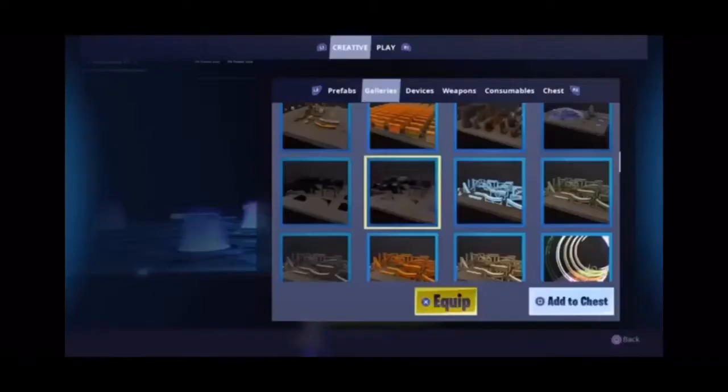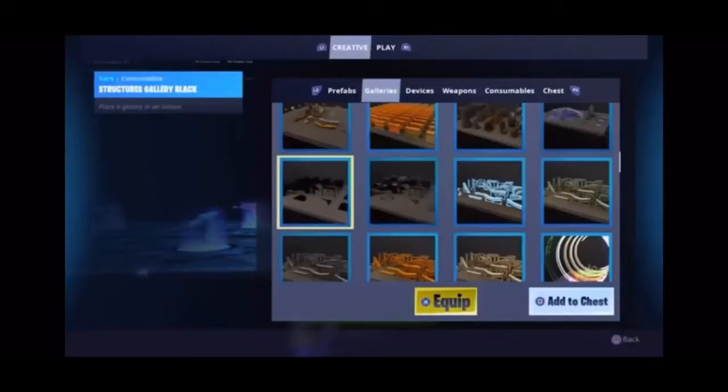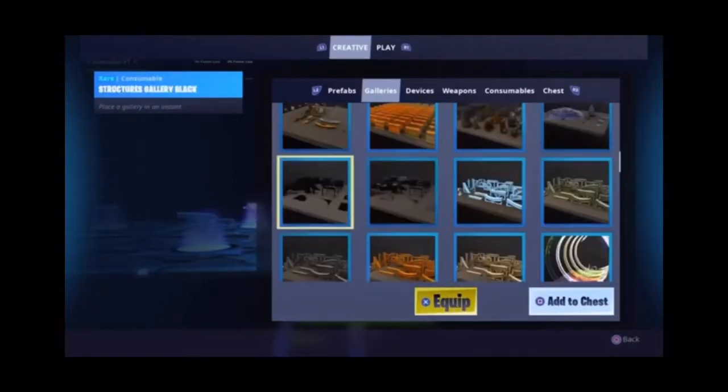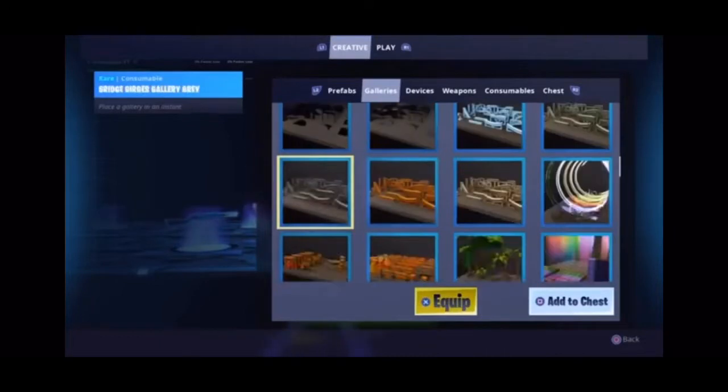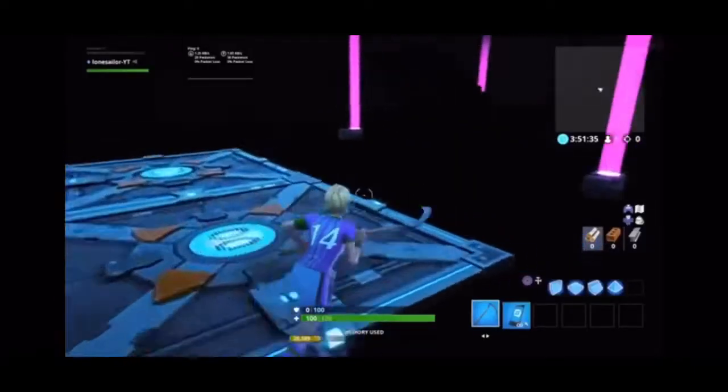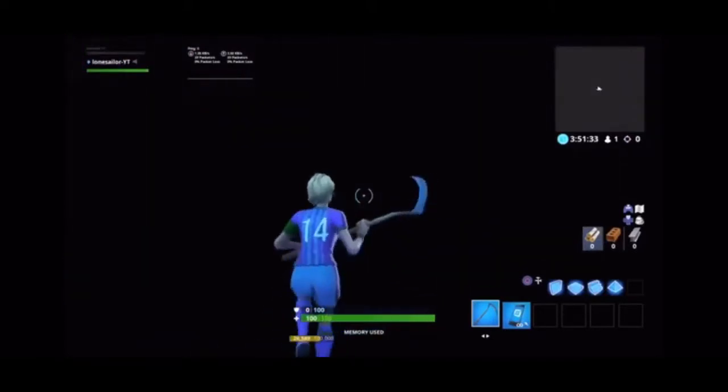Let me get it out. So first, we got it right here — it's in your galleries. You go all the way down to the black prefabs, and then you put the floors as far as you want your island to be.